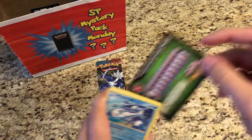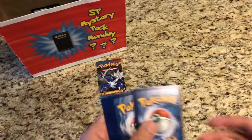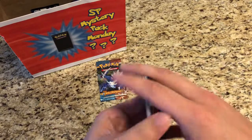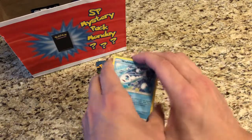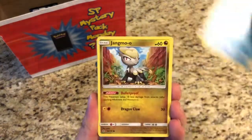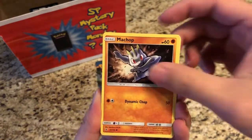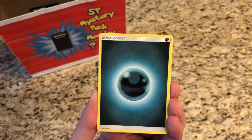Let's see what we get. Got a Wishiwashi, Jangmo, Wimpod, Machop, Wailmer, Dark-type Energy, and Pseudo Wudo.